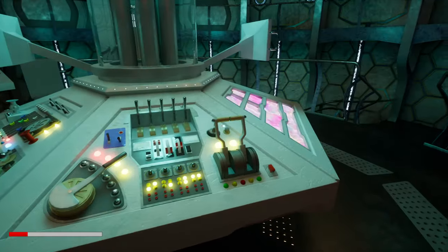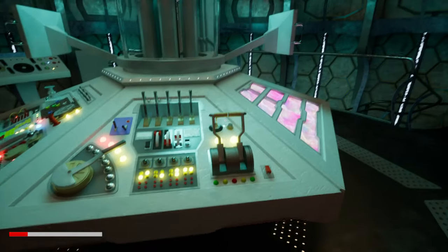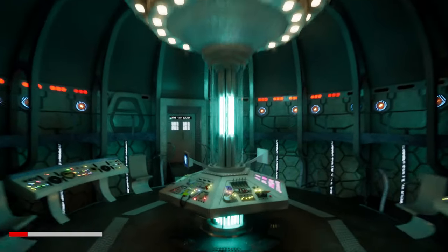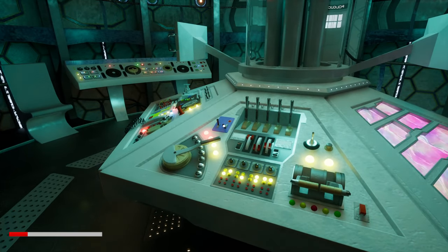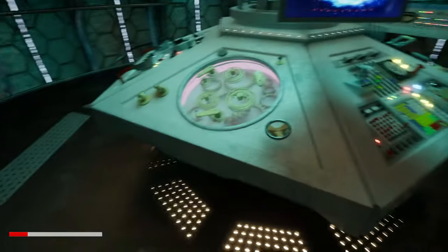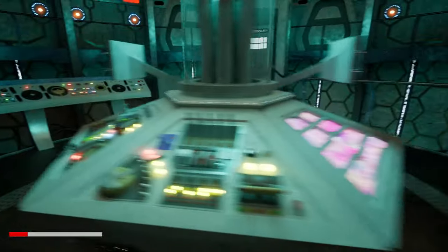What happens if I let it die? Let's demonstrate that. If I try to do anything, I cannot deactivate it — it just stays on, even if you disable the power. As you can see, the TARDIS is basically dead. You can't press any other buttons, you can't really do anything, you can't really affect the TARDIS at all.